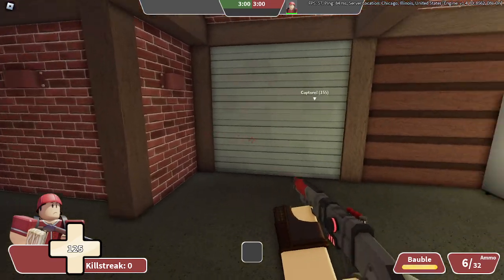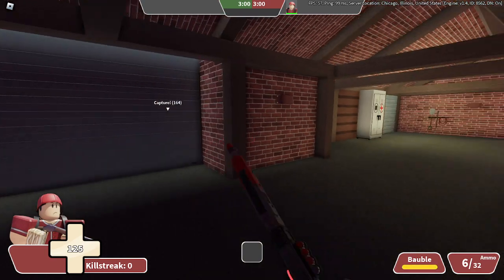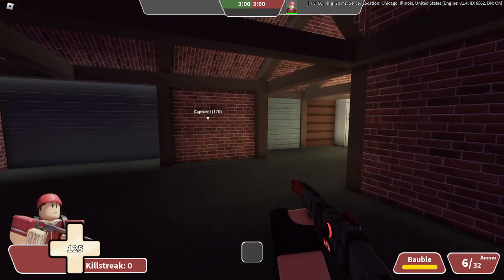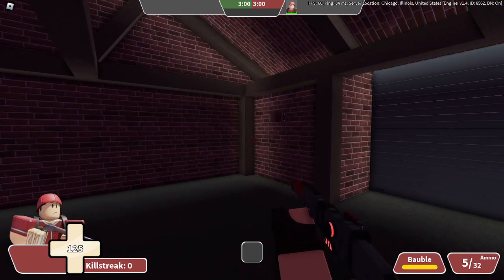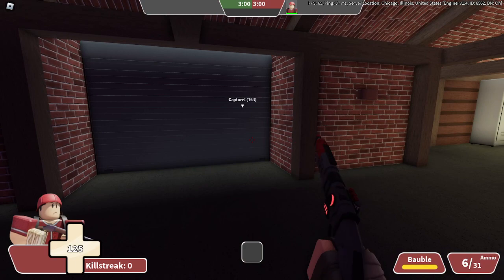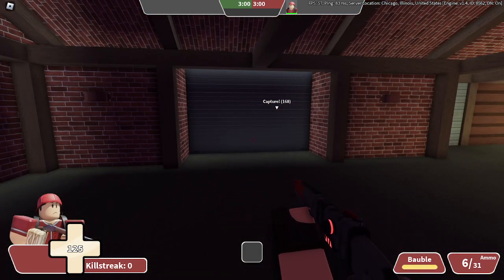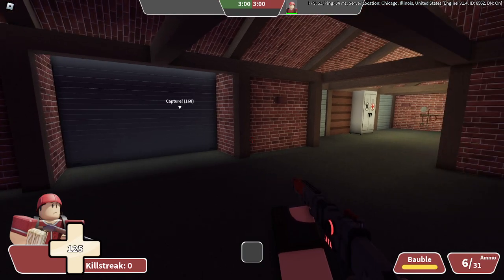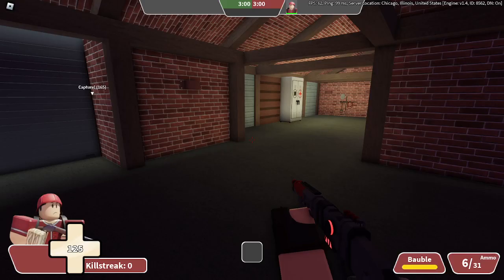If you like Star Wars, you're gonna love this gun — the Mule Mauler 600. This is essentially a lever shotgun reskin, so it's essentially just the same thing except it's a laser gun. And instead of just knocking enemies, it also completely vaporizes them and turns them into dust.